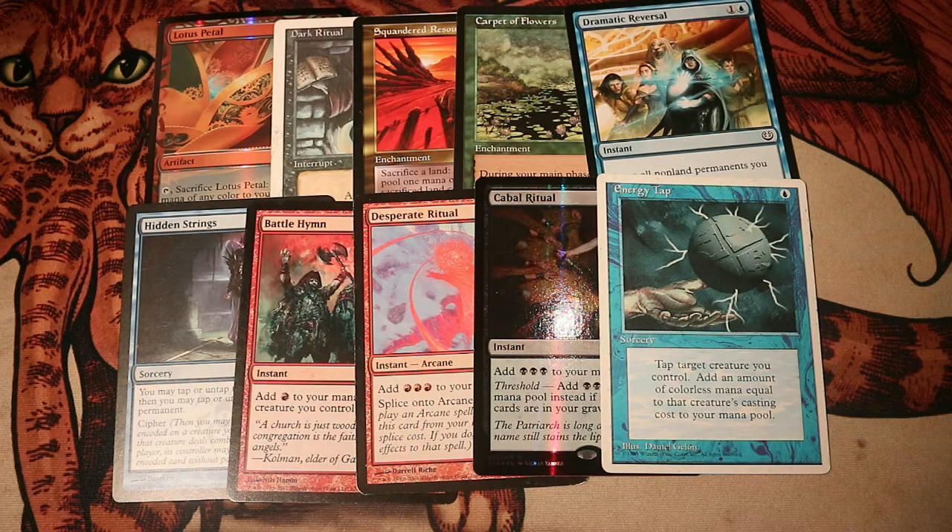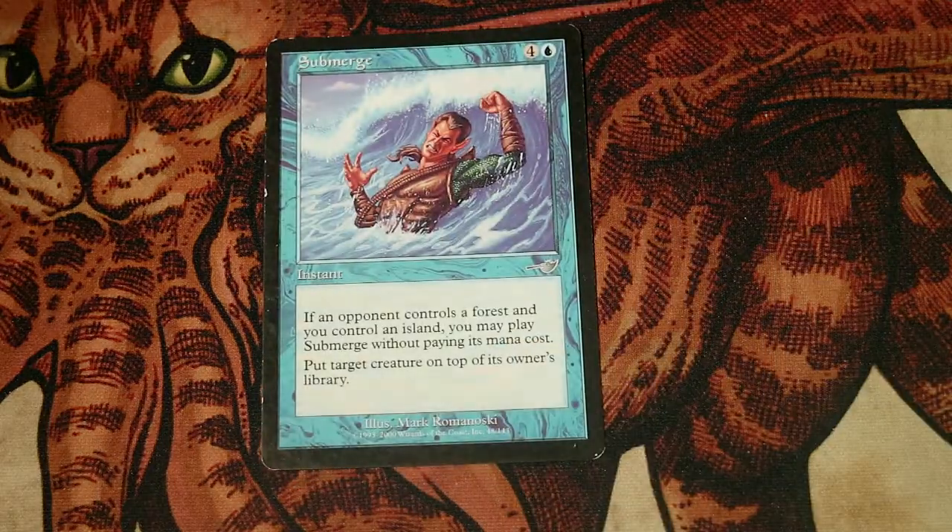So what we're going to do now is fill our entire deck with rituals — as many as possible. I'm only going to add in 10 rituals: Lotus Petal, Dark Ritual, Squandered Resources, Carpet of Flowers (which we can actually use as a ritual), Dramatic Reversal, Hidden Strings, Battle Hymn, Desperate Ritual, Cabal Ritual, and Energy Tap. To make this deck functional and be able to go through the entire deck we're going to need more rituals. However, I have another idea: make this deck into a combination of both Control and Storm.